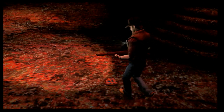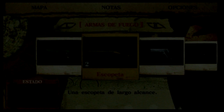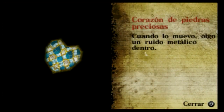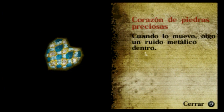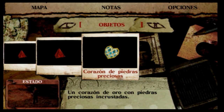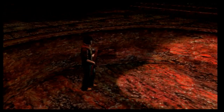Vamos a ver qué es. Hay enemigos también. ¿Qué es esto? El corazón de piedra. Pensaba que era un trozo de madera, pero no. Cuando lo muevo escucho un sonido metálico dentro. Está cerrado — tengo que abrirlo. Es posible que sea metal. Quizá podemos usar nuestro amado torno para abrirlo, sujetarlo o sacar un poco de madera. Puedo subir las escaleras y está abierto ahora.